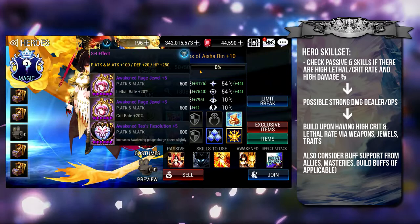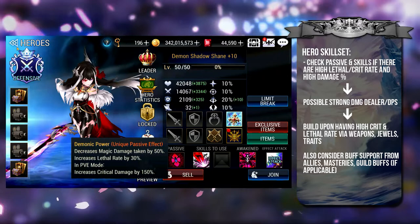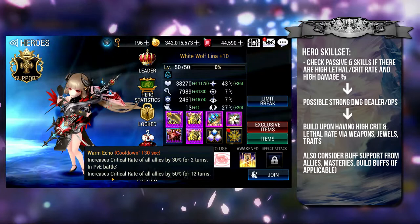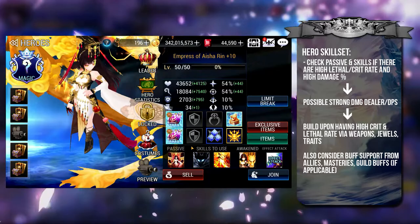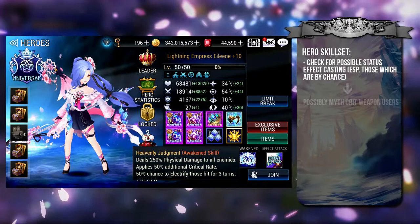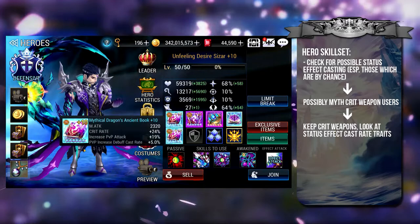Whether to use crit or lethal will depend on the extent of buffs the hero already has. If a hero has a self-increased lethal rate of 30%, deciding whether to still equip lethal or give crit instead will depend on whether you have the supporting jewels, the complementary buffs other heroes on your team can provide, and your masteries and guild buffs if applicable. If you can safely rely on external factors to increase the hero's crit rate to the maximum, then go ahead with lethal weapons, and vice versa. Although you are just starting out, keep the mythical awakened weapon substats in mind because that is ultimately your end goal.